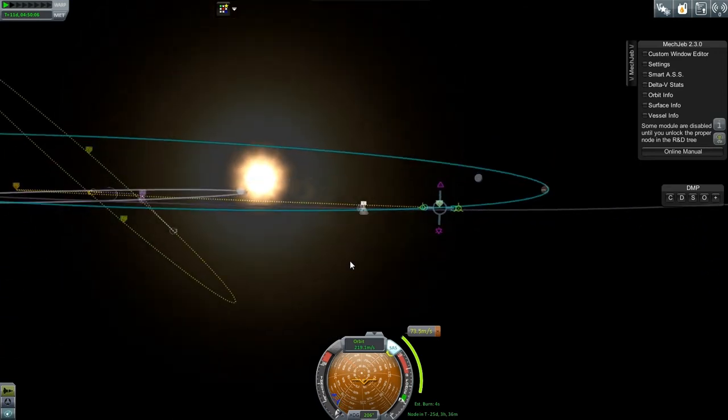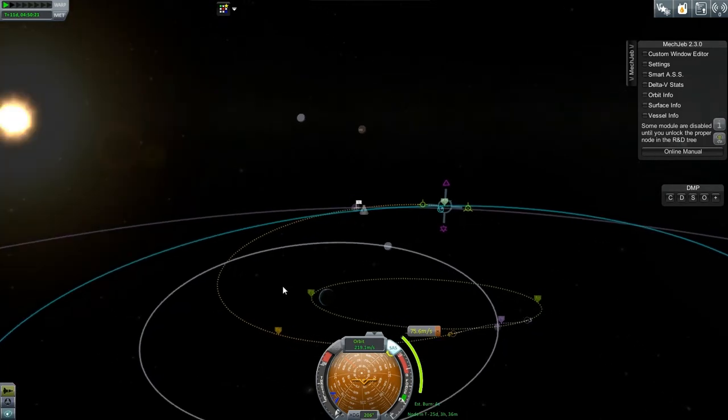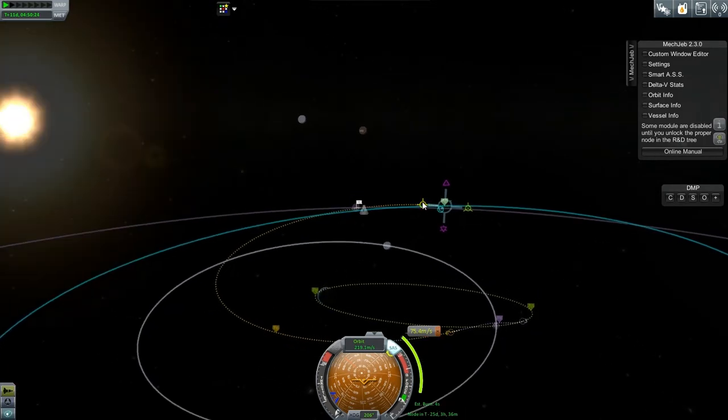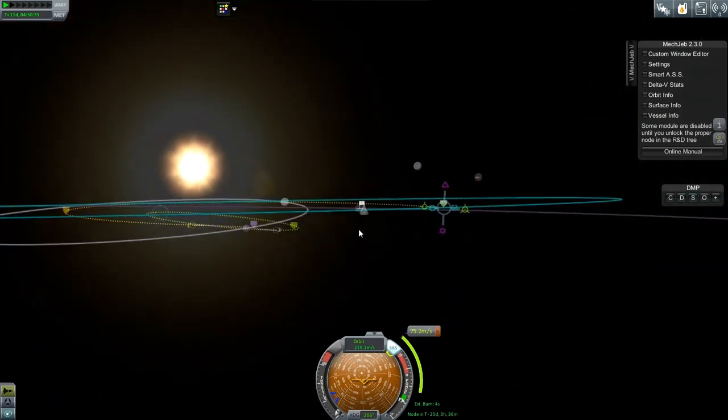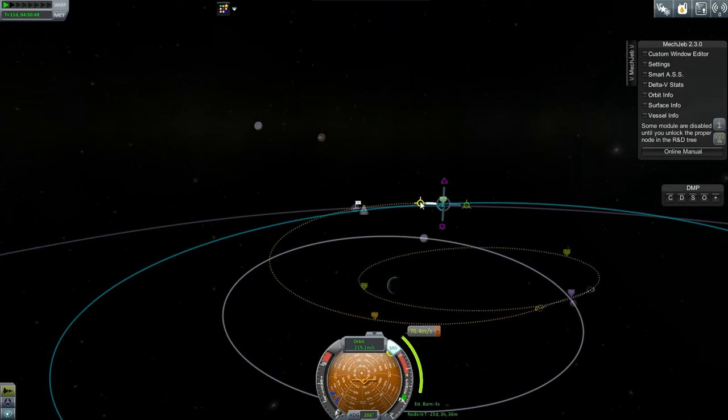If I just kind of adjust a few things here and there — it is quite touchy making changes at these distances out. I'm sure I'll have to make a correction burn, but you can see we've used only 75.2 meters per second, and we're actually going to strike the planet. You can see how even a tiny little change makes a huge difference in our orbit.